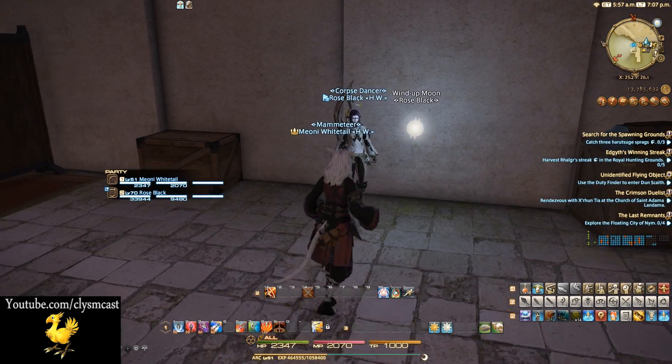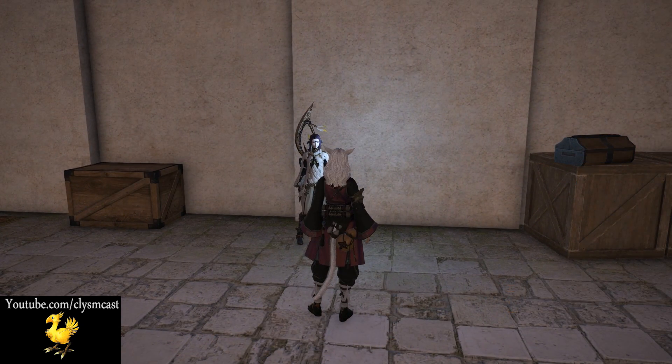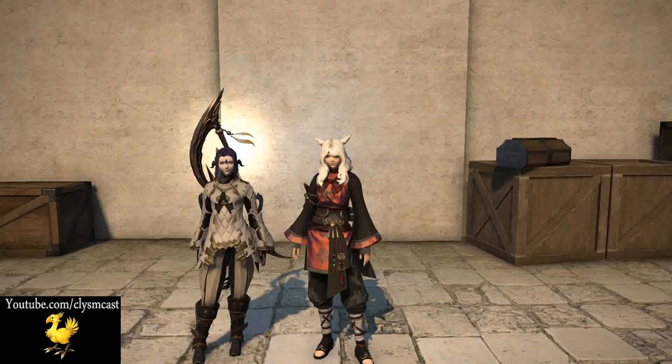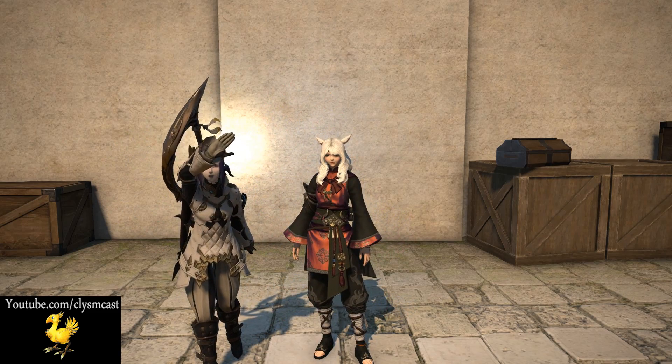The two together make for interesting photography opportunities in-game, and as you can see, with the UI off, you can even use other players' light in addition to your own to get the perfect shot. Hopefully you enjoyed this video — go grab yourself a Moon and Sun today, thanks for watching, and I'll see you next time.